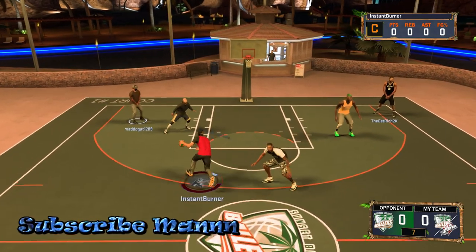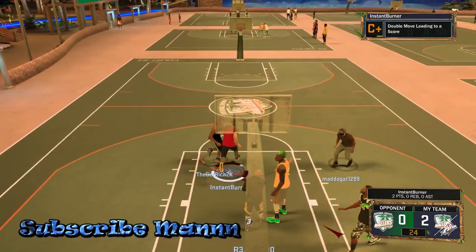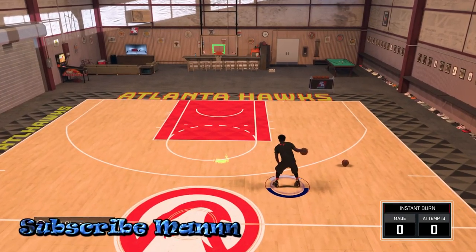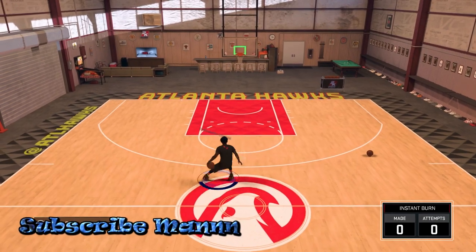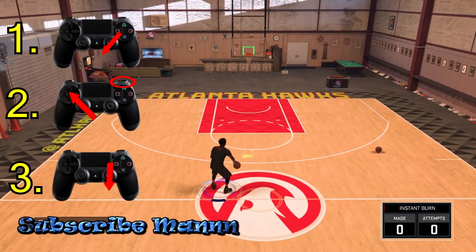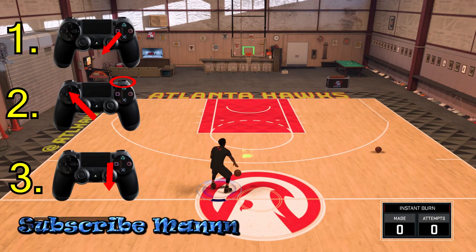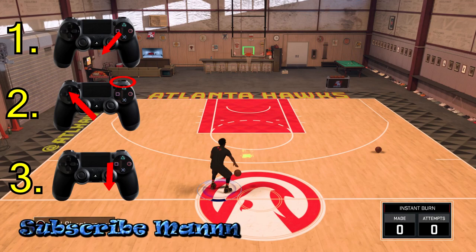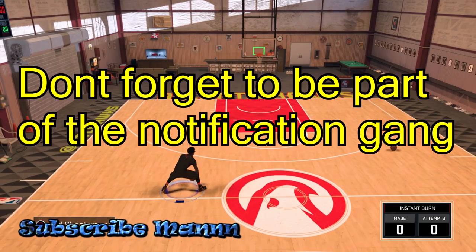If y'all wanna get those ankle breakers — where you do the momentum crossover and then go straight behind your back like a lot of people at the park do — that's pretty simple too. All you gotta do is do the momentum crossover, then right after, let go of everything and pull down on your right stick. You'll do that stationary behind-the-back and it gets a lot of ankle breakers.